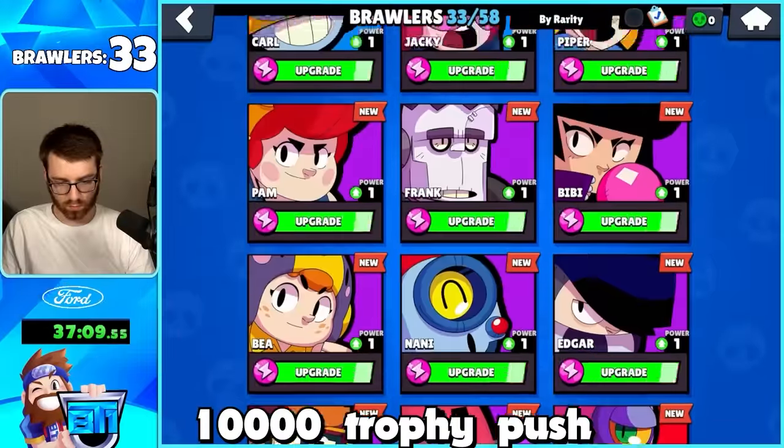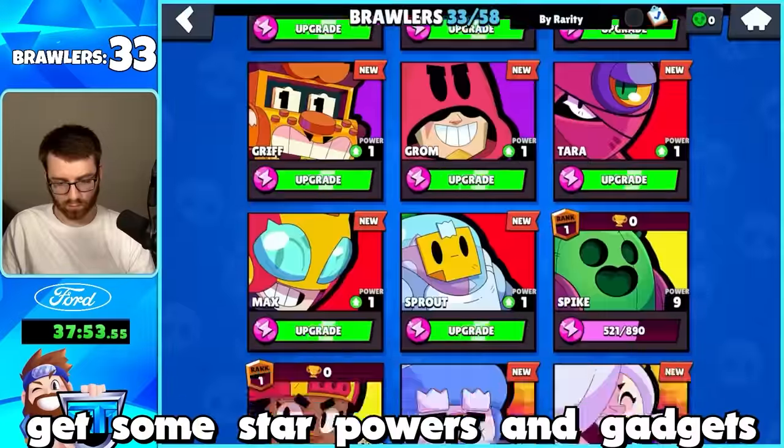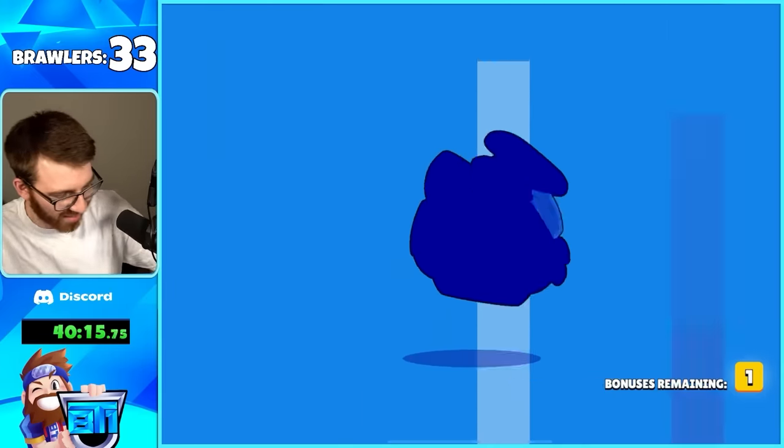After that we started upgrading some of our brawlers to help with the inevitable 10,000 trophy push to get all the trophy road brawlers, so we could at least get some star powers and gadgets. At this point we also bought 500 dollars more worth of gems, and right away we got Eve.